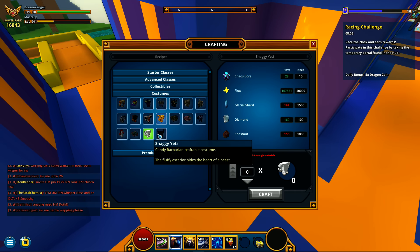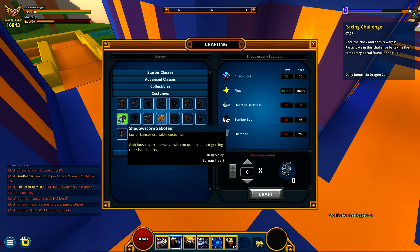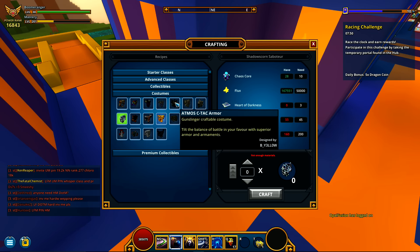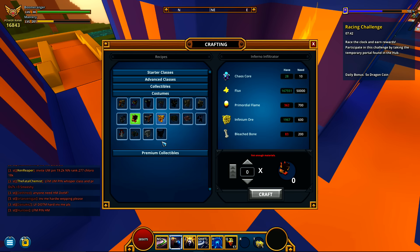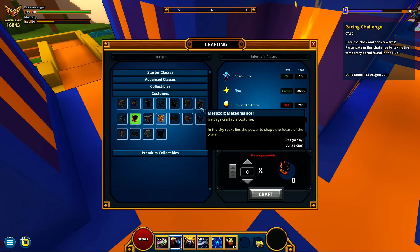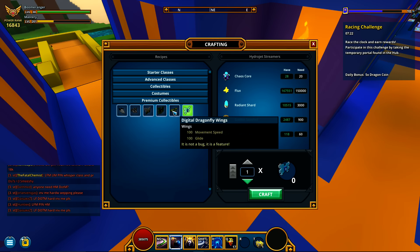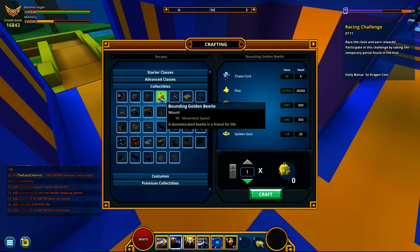Looking at costumes — tomb razor revenant, candy barb revenant, shadow hunter, neon ninja. The neon ninja costumes are 50,000 flux — holy crap. That one looks pretty cool. Let's see — boomeranger, gunslinger, chloromancer. No boomeranger costume, that's a little disappointing. There's only one for the neon ninja — the inferno full radar. Is there one for the boomeranger? I'm not seeing one, so if there is, tell me. There are some hydrojet streamer wings at 150,000 flux — I'll pass on that for now.